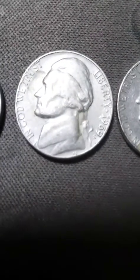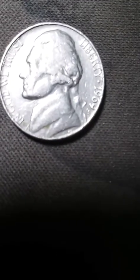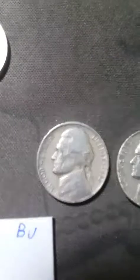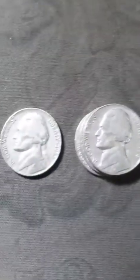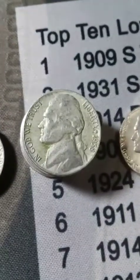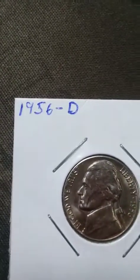See this S on the '69 compared to this one — you can't even see it, it's very weak and very close to the rim. And then several '50s — '54, '53, '55, '57, a stack of '58s, and a '59 Denver.